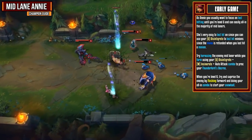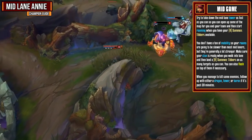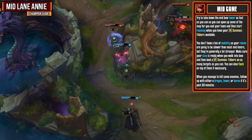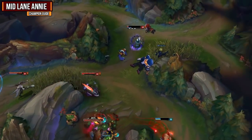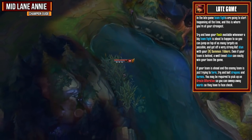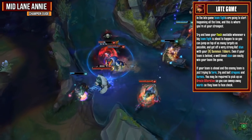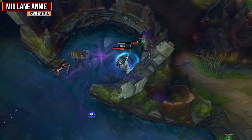In the mid game, try to take down the mid lane tower as fast as you can to open up the map, then start roaming when you have Summon Tibbers available. You don't have a ton of mobility so your roams will be slower than most mid laners, but generally they're going to be a lot stronger. Make sure your stun is ready when you walk into the lane and land a Summon Tibbers on as many targets as you can — keep in mind you have flash if necessary. When you manage to kill some enemies, follow up with either a dragon, tower, or if it's past 20 minutes, a baron. In the late game, teamfights are going to start happening all the time and this is where you are at your strongest. Try to have flash available whenever a big teamfight is about to happen so you can jump on top of as many targets as possible and get off a very strong AOE stun with Summon Tibbers. Even if your team is behind, a well-timed stun can easily win the game. If your team is ahead and the enemy is delaying, try to bait dragons and barons — you may need an oracle alteration to sweep away wards so they have no choice but to face check.